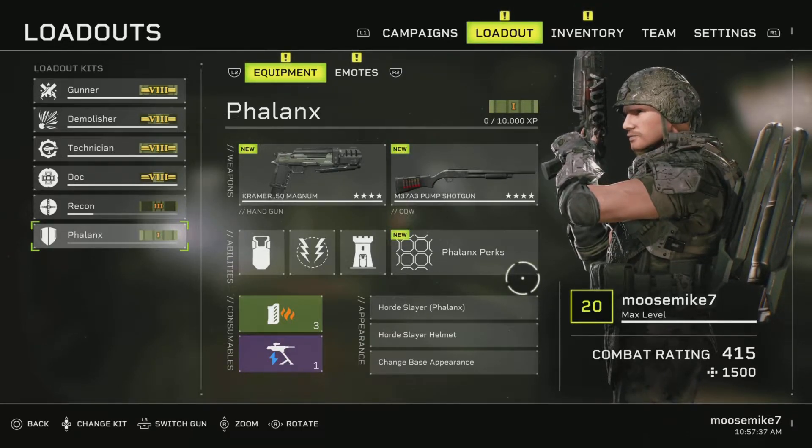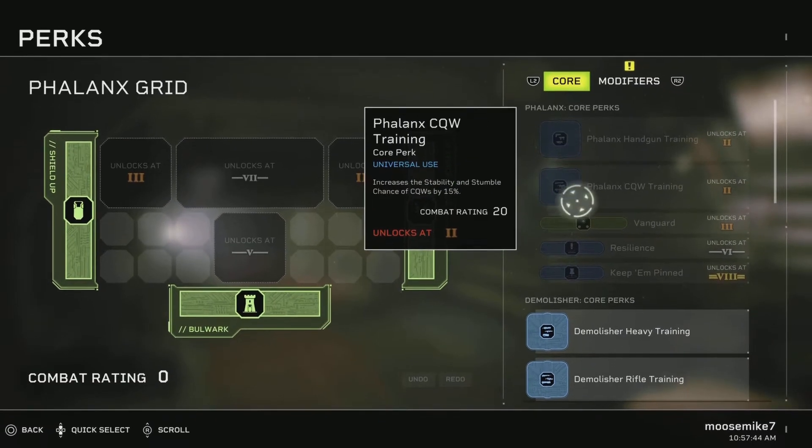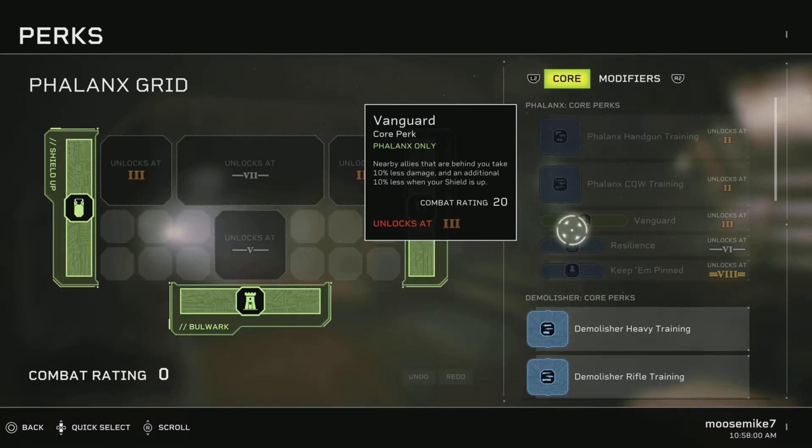The full suite of perks for Phalanx are all obtainable through gameplay. We have increased range and reload speed of handguns by 15% - these are universal perks usable on any character. Increases stability and stumble of CQWs by 15%. We have Vanguard: nearby allies behind you take 10% less damage, and an additional 10% less when your shield is up. That is insane - so without the shield up they take 10% less damage, and with your shield up they take 20% less damage.